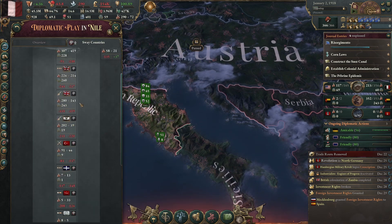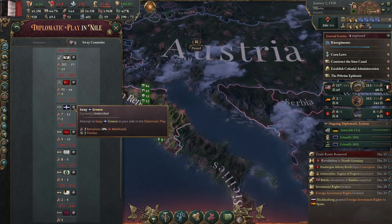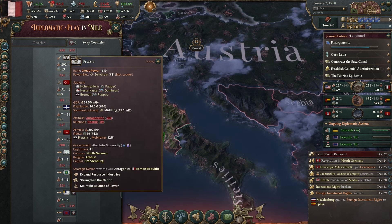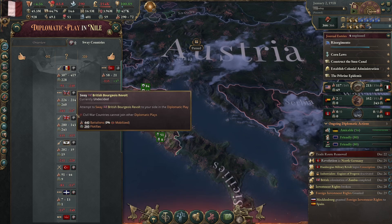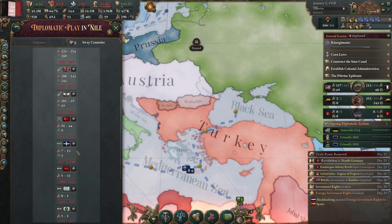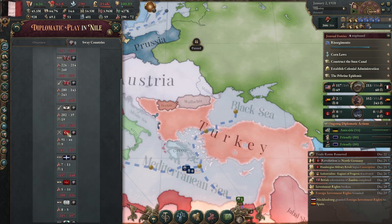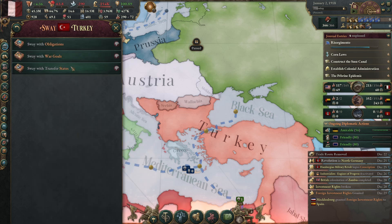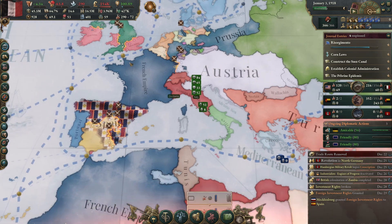Does anyone really need to sway towards me? Need to be someone relatively big — Austria or Prussia. Britain's currently having a bourgeois revolution. Like Prussia at the moment, they don't have a choice. Turkey might be an interesting one. Looks like I'm on my own.